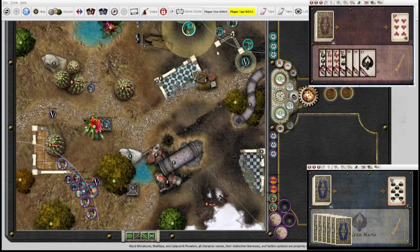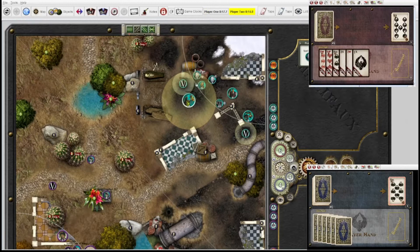I'll immediately activate the Sandworm. He will concentrate and try to bury himself — I'm looking for a five. Here's the trigger I want, so he'll deploy a cloud before he disappears. Over to you.